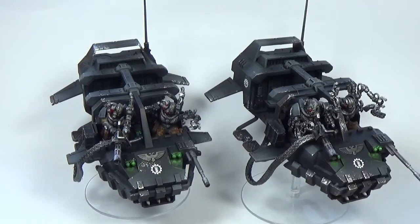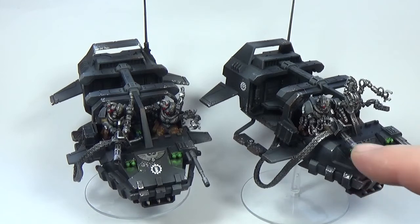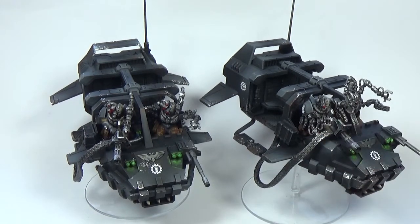The minigun in the centre is from Zinge Industries — Z-I-N-G-E Industries — and I bought them on eBay. It's a realistic 28mm minigun, which is badass. I mounted that on the centre of the cockpit — it might represent a heavy bolter or an assault cannon or something. If you type '28mm minigun' into eBay you'll find a few, but Zinge Industries is the one I went with.